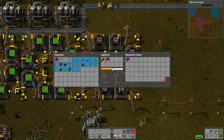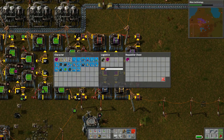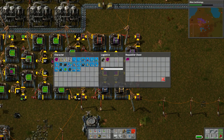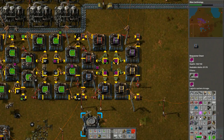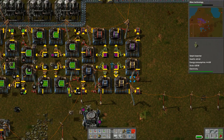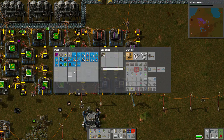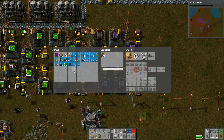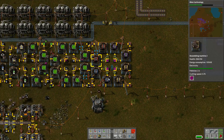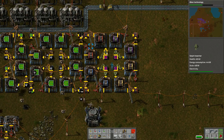Let's take the logistics chest down to like 10, otherwise we're going to end up with tons of circuits. And then 5... we'll store 10. I'm tempted just to overwrite my chest blueprint, because this is really a much better layout. Because if I ever needed to replace this or move it, I would just want to have all these settings saved, with smart inserters and everything.